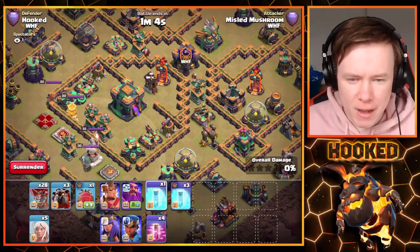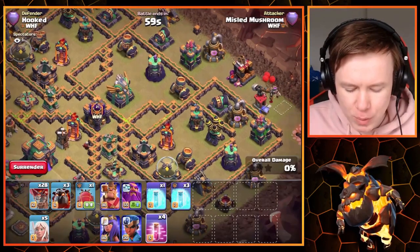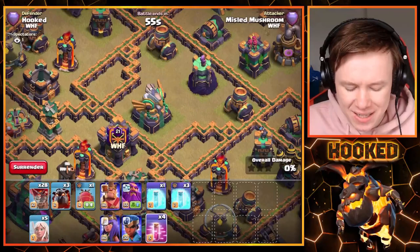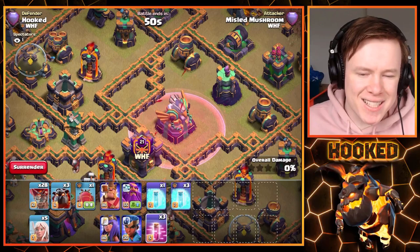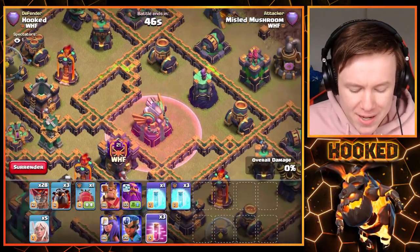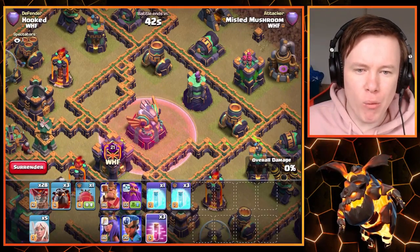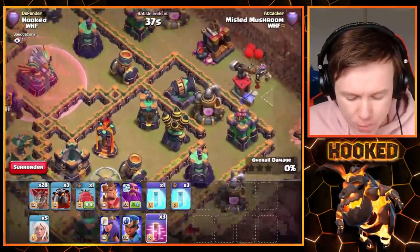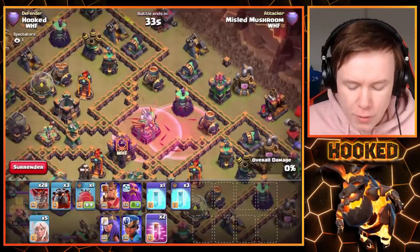Now we're going to move on to haste spells, because something that really annoys me is how new players use them. A lot of new players see something like an Eagle Artillery and just drop the haste spell right on the middle of it, but this doesn't actually maximize the haste spell. What you need to do with the haste spell is cover as many defenses as possible at the location where the balloons are going to sit on that defense. So if we were Laloing from the bottom up, you'd place it kind of offset like this.